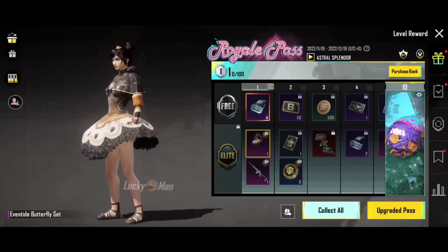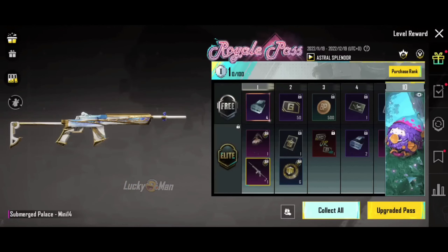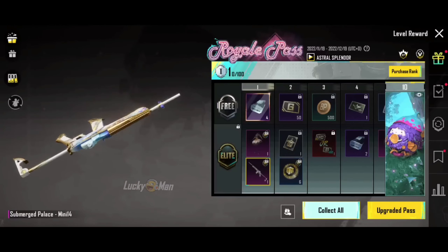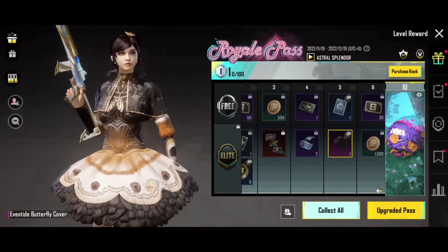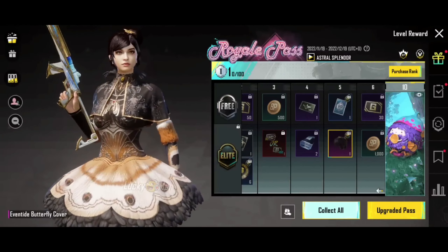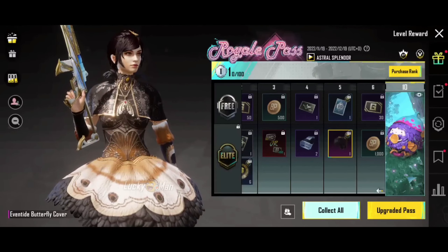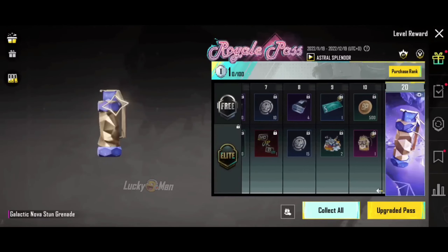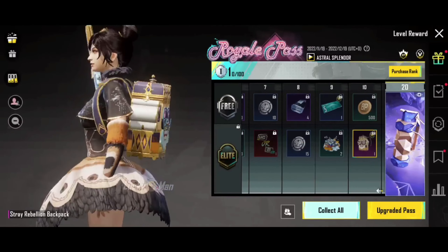So let's go and see. We have a butterfly set in RP-1, and we also have a beautiful outfit in RP-1. We also have a mini-40 skin, and we also have a decent skin in RP-5. We also have a butterfly set in RP-5, and a butterfly set in RP-10.